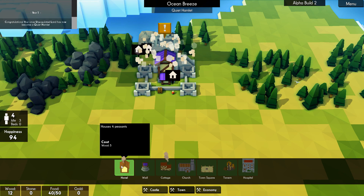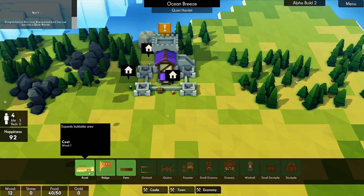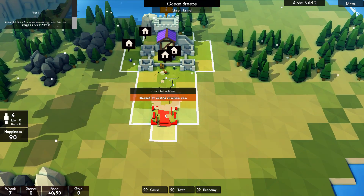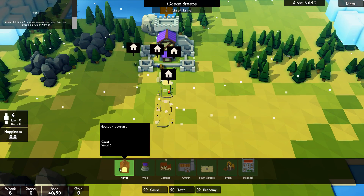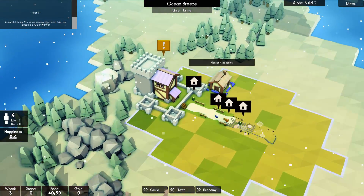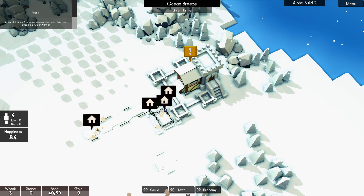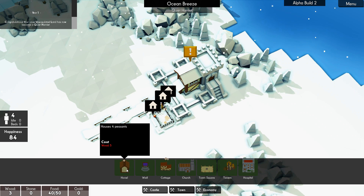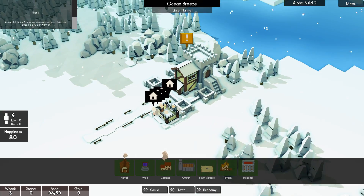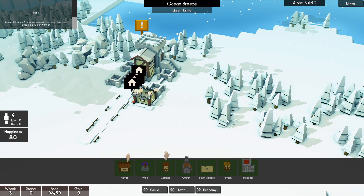We need some hovels for them to live in, and we're going to need some paths, so let's start off with a nice path. Then we'll get some hovels — let's make sure these are going to face the right way. We've got no wood and no stone, so they can't build.